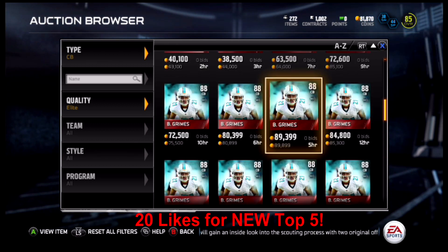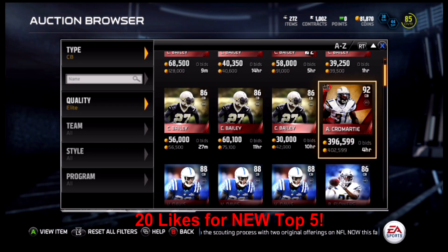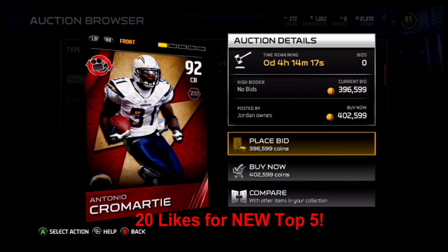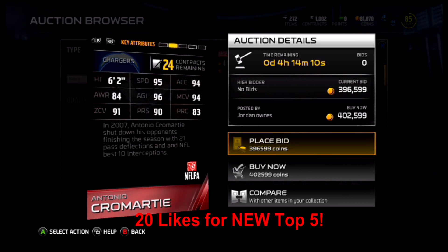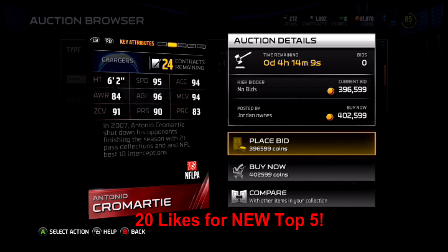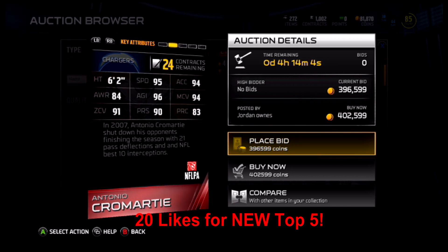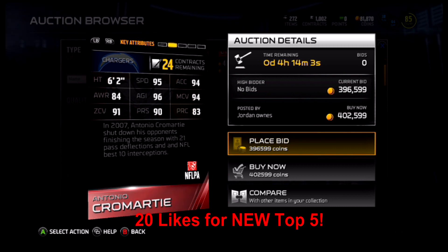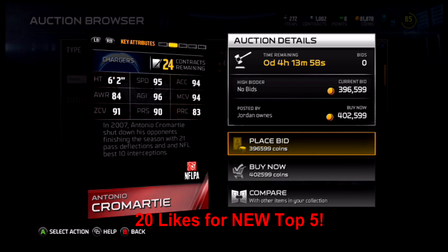Number two — I wasn't sure he was on the market, but yes he is. It's the 92 overall throwback 2007 edition Antonio Cromartie, back when he was on the San Diego Chargers and was picking off Peyton Manning at will every time they played each other. Currently market valued at 315,000 coins. Cromartie: six foot two, 95 speed, 84 awareness, 64 tackling.